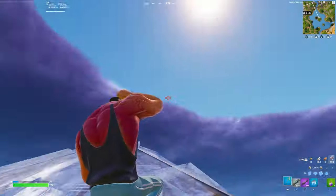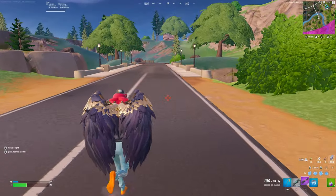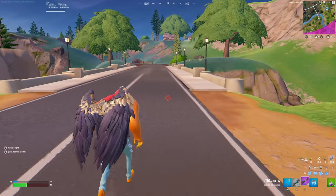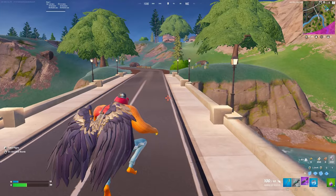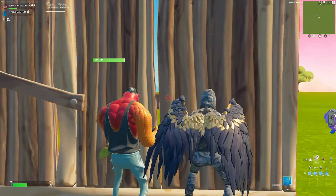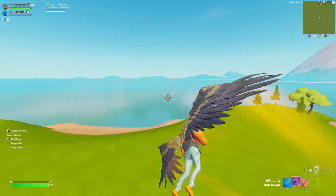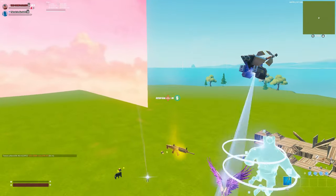You can take no fall damage if you pull out the wings right before you land while falling. You actually run faster and jump higher if you just have the wings pulled out — here is a comparison. Be aware that you actually don't want to fly normally with the wings because for some reason you have a much bigger hitbox when doing this.